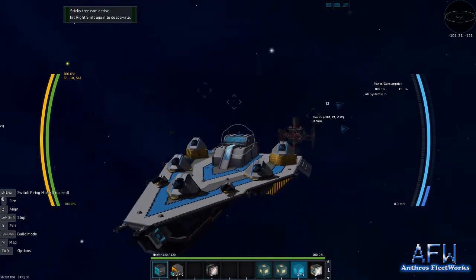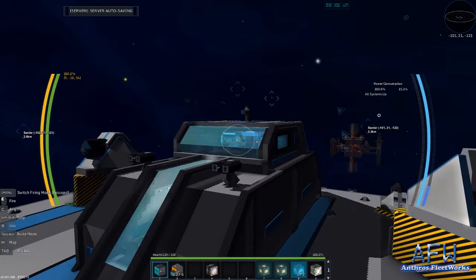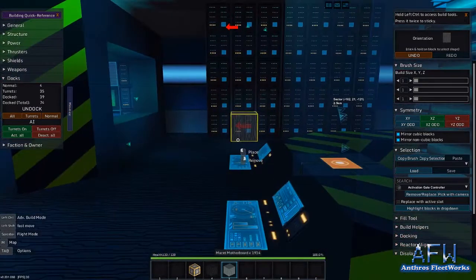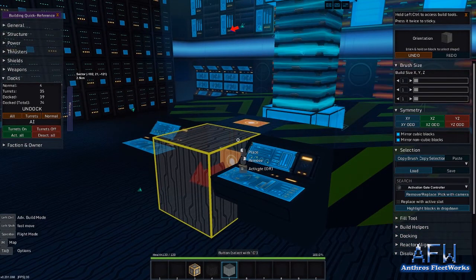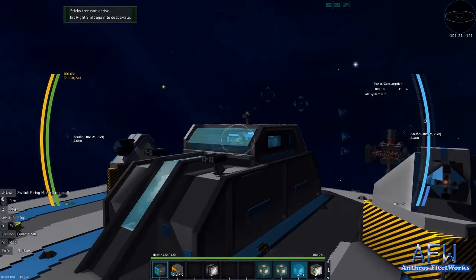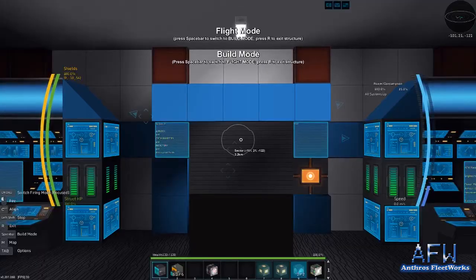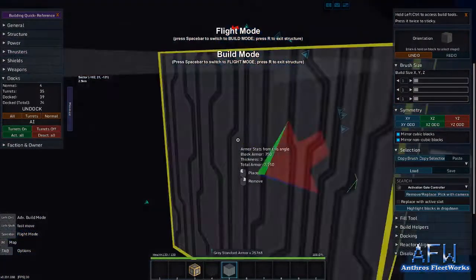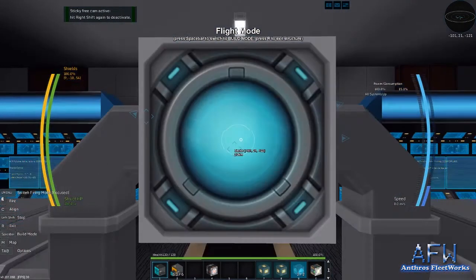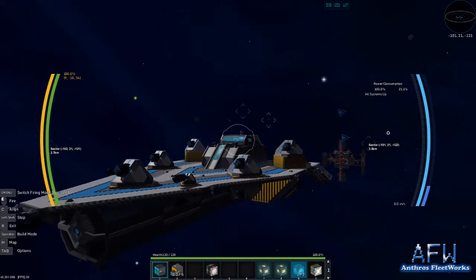Zooming out a little bit to show you some of the stuff outside - there's a station I was target practicing on earlier. There's your blinking lights. The spinning thing went off for a moment but it's spinning now - I'll find a way to stop this stuff from turning itself off but I haven't done that yet. There we go - your spinning bits and your blinking lights.